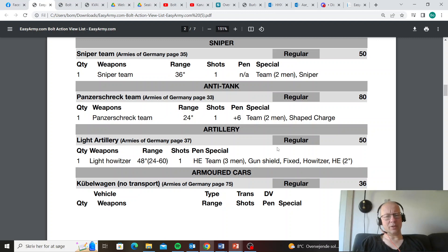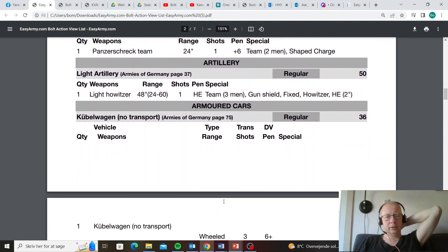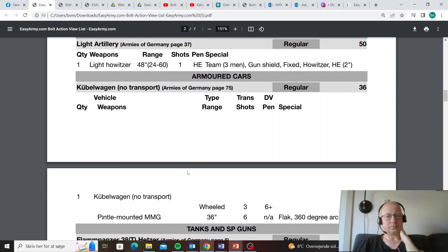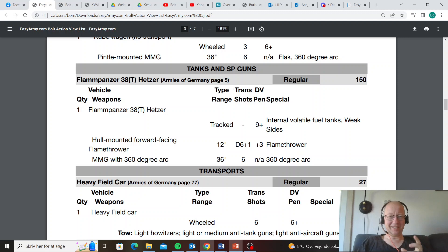Leiter Howitzer, regular — I would get a spotter for this if I could; maybe cut down on some of the skirmishers or the Panzerschreck team. Kubelwagen — that's to transport the Panzerschreck. I would use the motorcycle, but it is pretty cheap. Flammpanzer Hetzer — wow, that's a 9-plus Flammpanzer. Is it worth 150 points though? Maybe. It's got weak sides and it wants to push up — it's a damn risk, I like it. It's really risky. And it's forward-facing only, so very mobile armies are going to give you trouble with it.